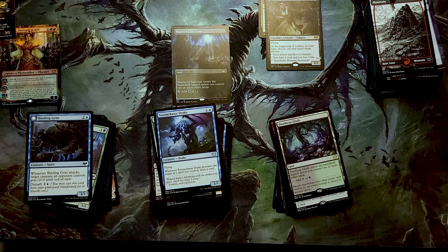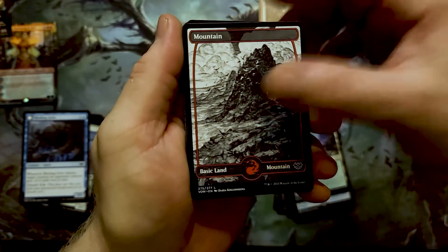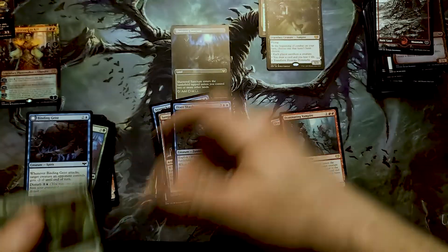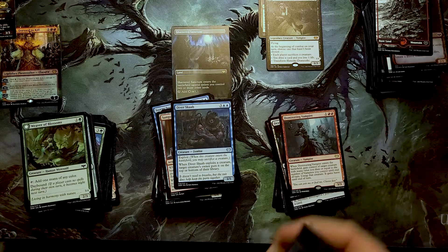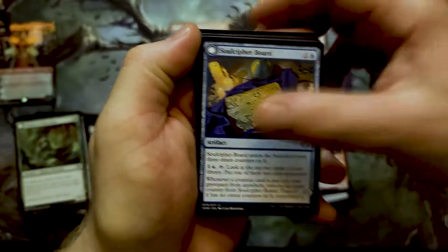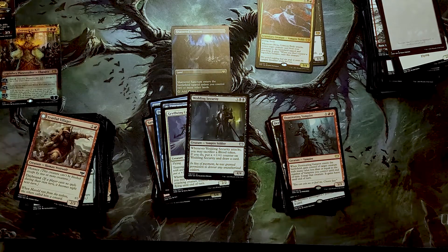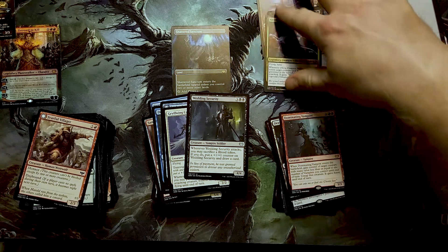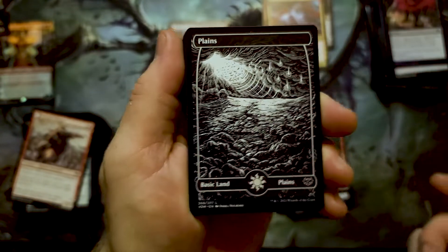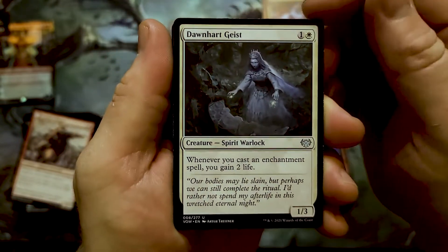Our mythic count is technically four with Chandra — I never know if I want to count a foil mythic from a random draw card separately. Dominating Vampire — that art is awesome, super freaking awesome. We're a little more than halfway there. There we go — Olivia, Crimson Bride, mythic number five! We got the fly thing, wedding security, because things get out of hand when Uncle Billy comes to the wedding — don't let him have more than three drinks. Blood tokens are super fun.